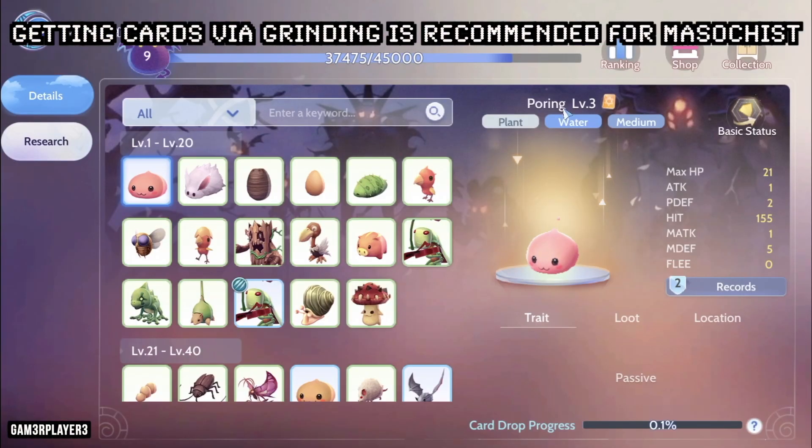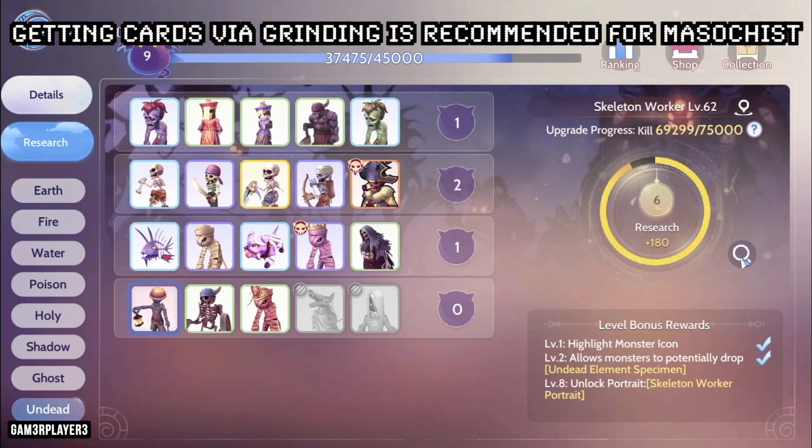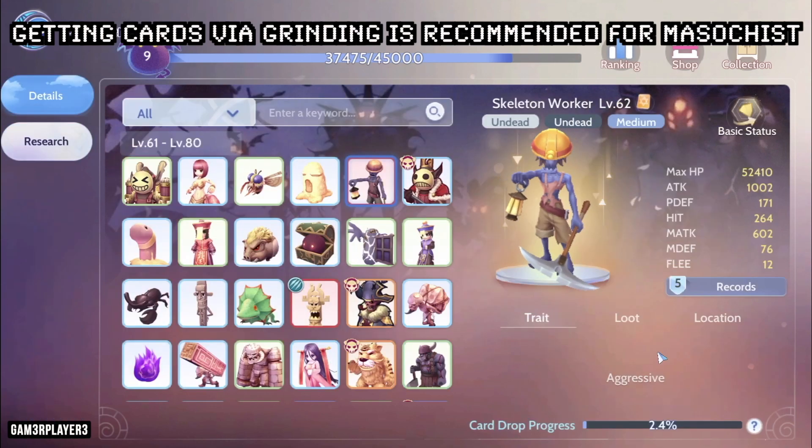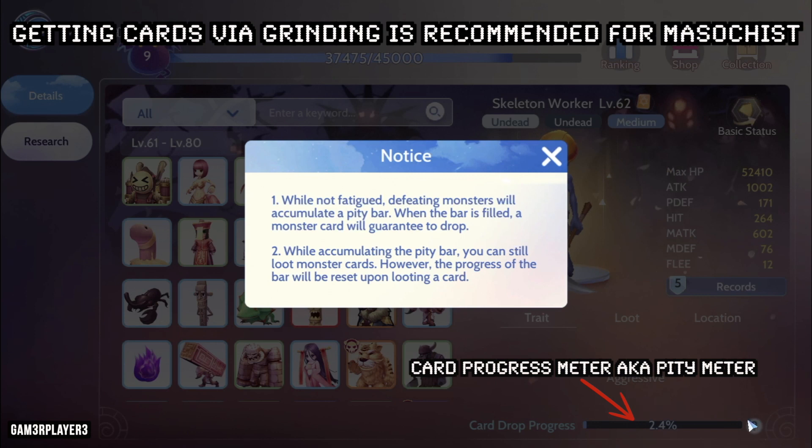The final and most difficult way to get cards is by killing the monsters themselves. Depending on the rarity of the card, the drop rate differs. This method is recommended for masochists or those who believe in the RNG gods. Every time you kill a specific monster, the card drop progress meter (pity meter) will increase by a small percent. The higher the percent of this meter, the higher the chance the card will drop for that specific monster.